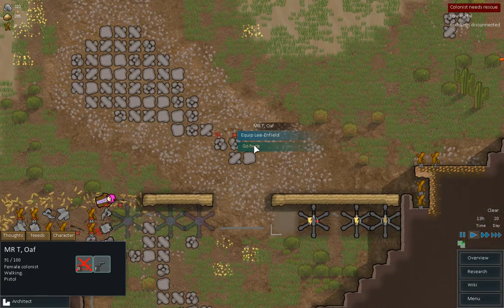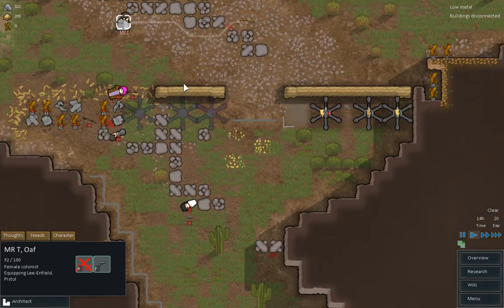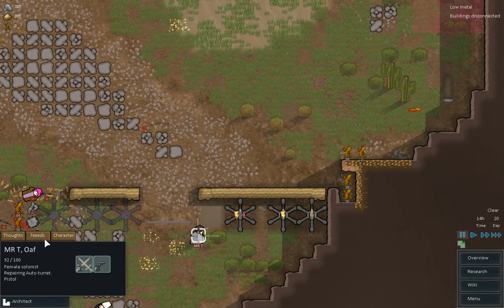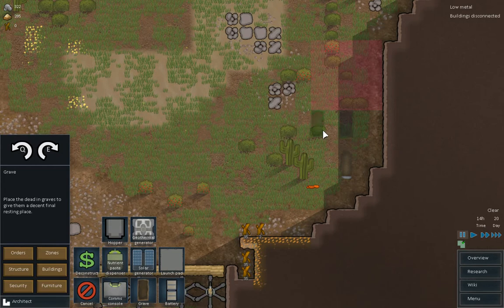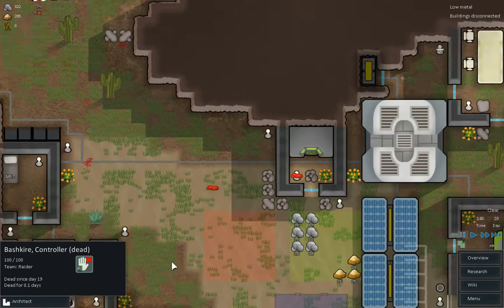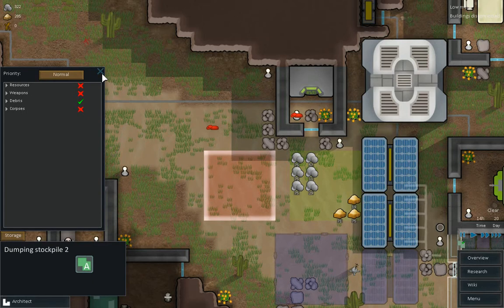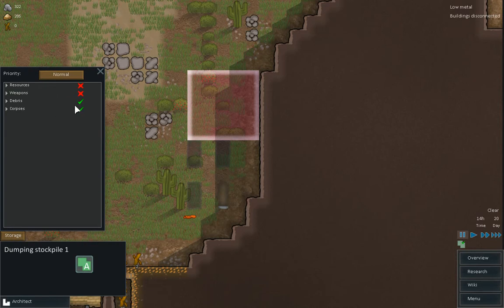Right, okay. So equip the rifle. Mr. T — in fact no, Arnold can retrieve it in a bit. So we've got dead corpses everywhere. What we're going to need to do is architect and get some graves built. Three graves. We don't want corpses in that one, just debris. Corpses can go in that one.